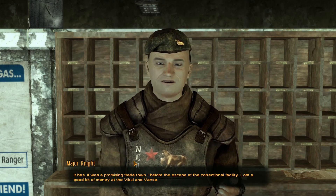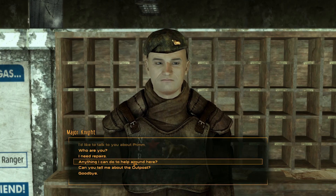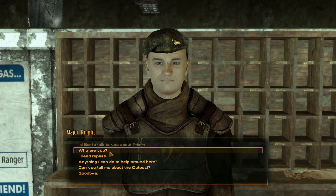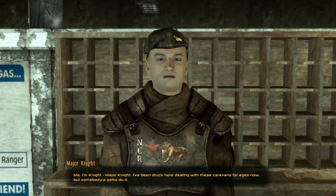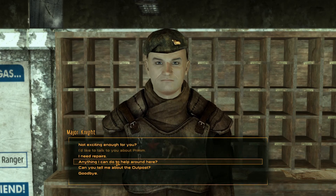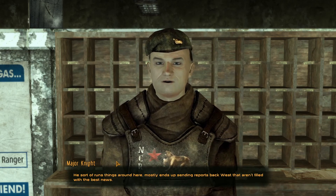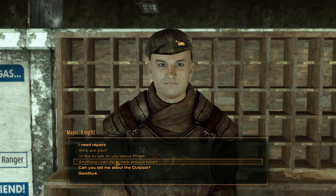Lost a good bit of money at the Vikki and Vance. Is that it? Okay. I might have to talk to Hayes down in Prim — I should have done that before I left. Anything I can do to help around here? You could speak to Ranger Jackson — he might have something for you. He sort of runs things around here, mostly ends up sending reports back west that aren't filled with the best news.